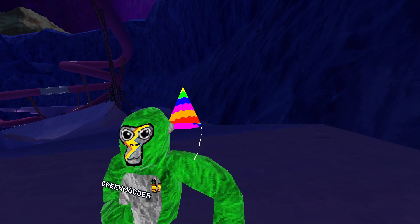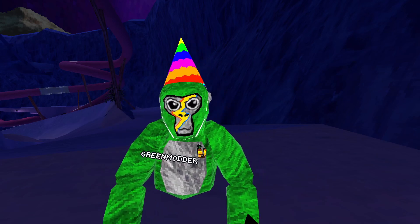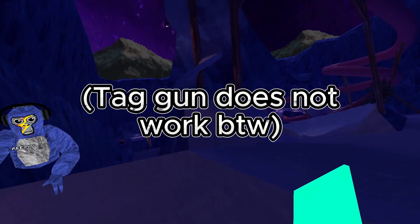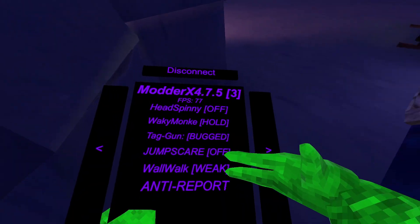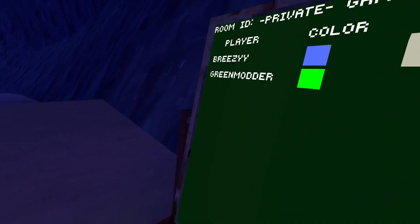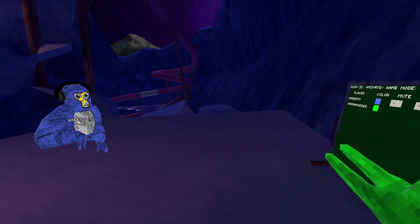Head spinning just makes your head spin like this. Wacky monkey just does this. Tag gun — it says bugged but it's actually working. Wall walk weak just makes it so you can go on walls easier, wall walk regular lets you stick to walls, and wall walk strong is really strong like this. Anti-report — if you report me, I'll disconnect immediately.